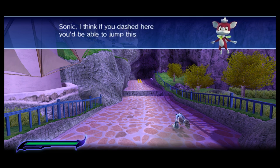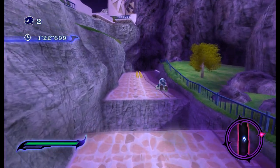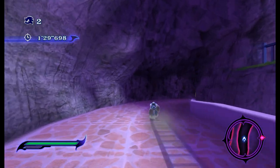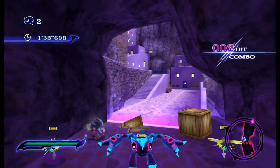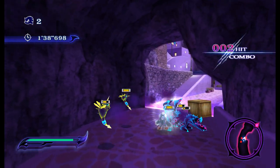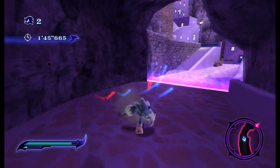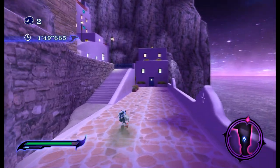I think if you dashed here you'd be able to jump — this is where the dash jump tutorial happens. It's kind of funny, because here you are repeating the same tutorial in a bit more natural way. I keep pressing the wrong button. There's people here. This arm — I can chuck that at a bee. That's how you take care of bees typically, you just chuck a crate at them.